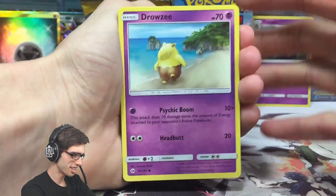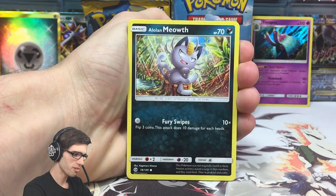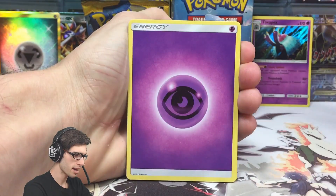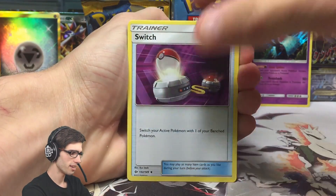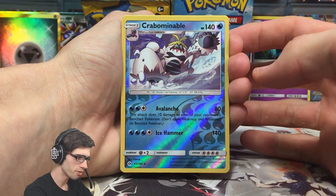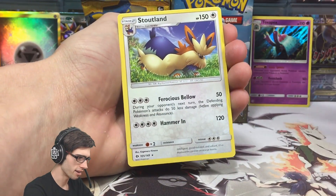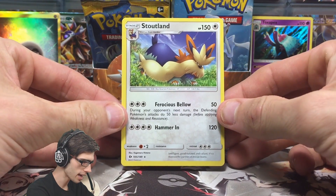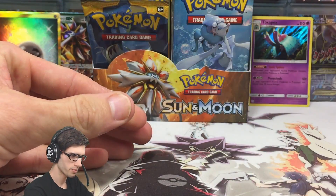So let's continue. We've got a Drowzee, a Crabrawler, Sandile, Alolan Meowth, Pikipek, Psychic Energy, a Granbull, Boldore, Switch, a Crabominable which is a Reverse Holo Rare - not too bad - and a Stoutland, regular rare, 150 HP with Ferocious Blow and Hammer In.